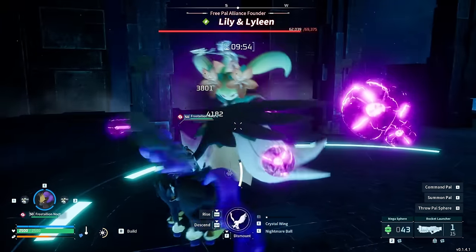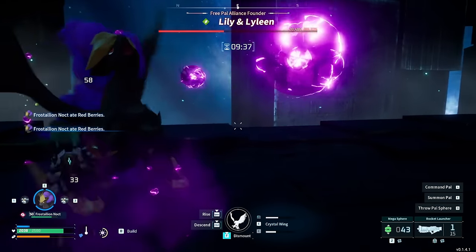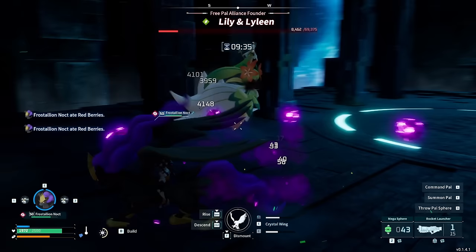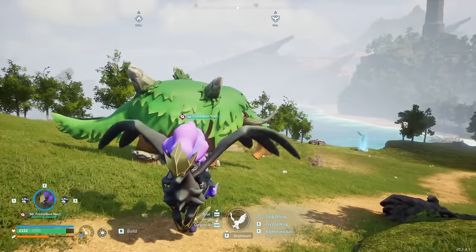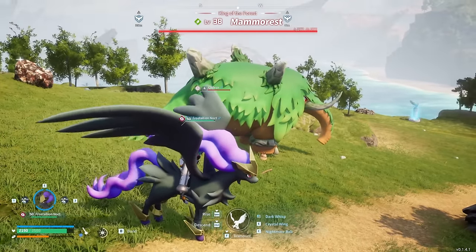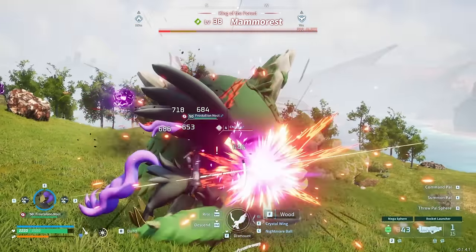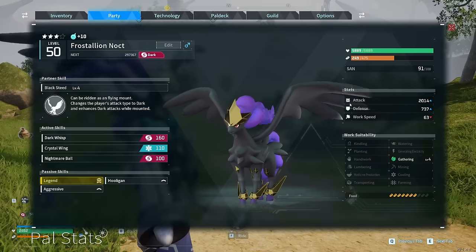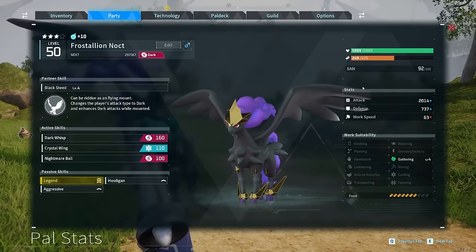It is actually possible to get this skill on your own pals, and it's something that I would say is definitely worth getting. So if you decide you want to move this to a super strong pal that can also have passive traits and be bred — like Frostalion Noct or Shadowbeak — I'm going to show you how to do that. You can make something like this with that skill. This one doesn't have perfect passives, but it's pretty good.